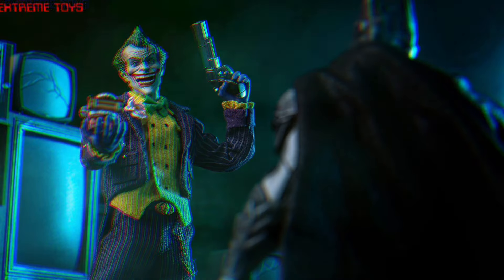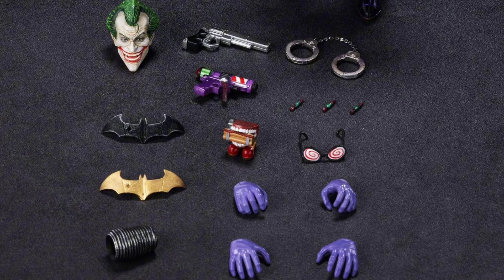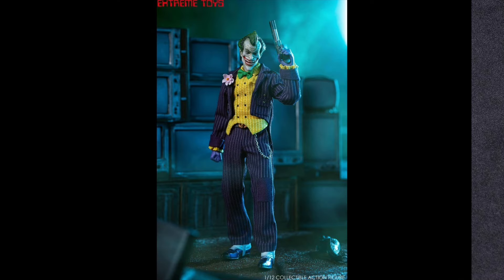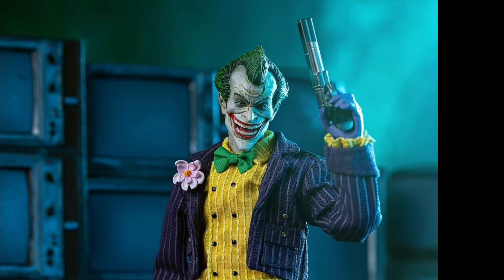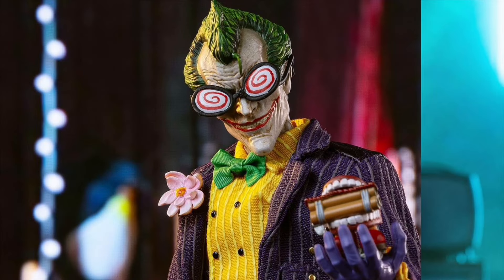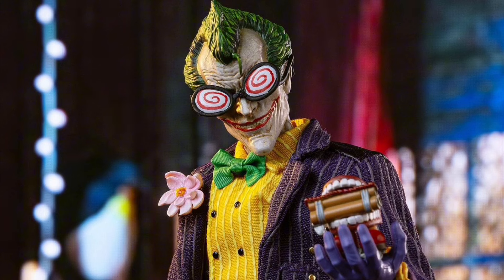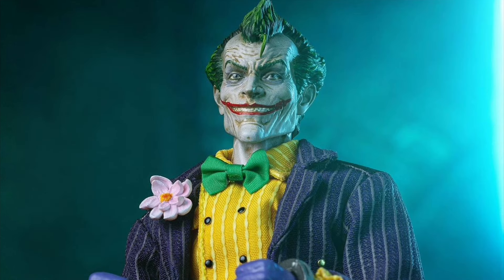Extreme Toys EX-003 1/12 scale — let's call him Joker. Quarter 4 of 2024 and $80. You're getting two head sculpts, the body, extra hands, a real fabric outfit, and a pile of weapons and accessories. He looks freaking great — $80 is an awesome price for this figure and all the accessories and the quality. This is really cool looking, I'm totally digging on it.